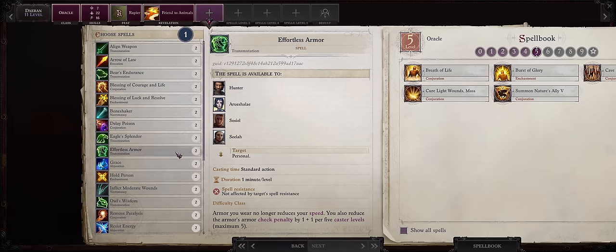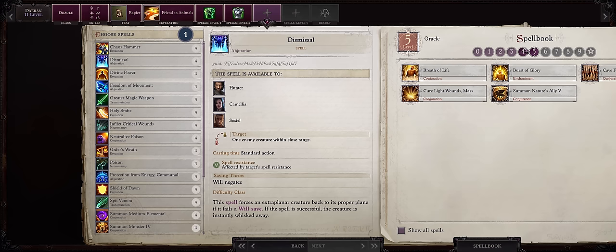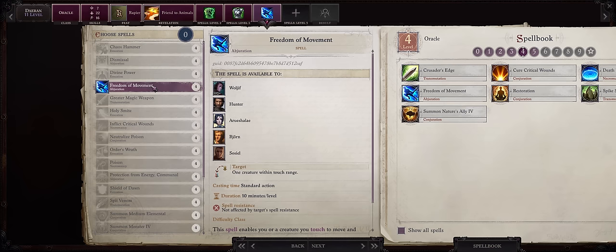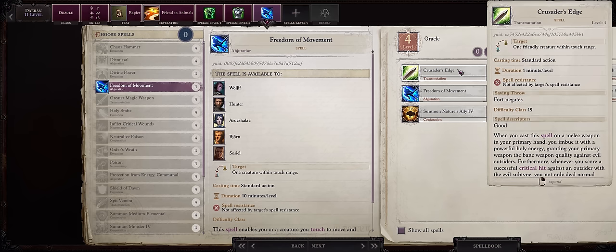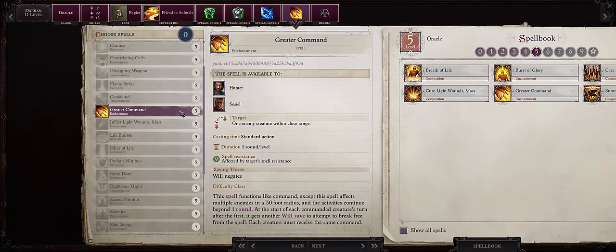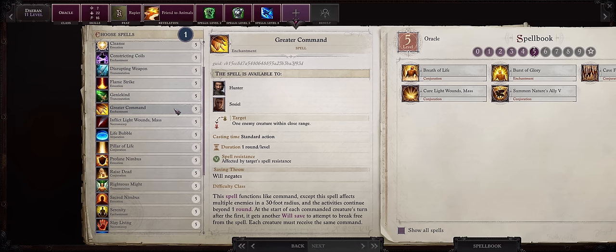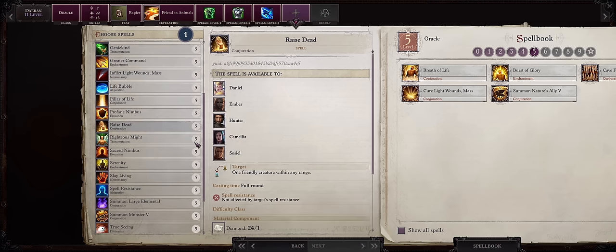You can pick anything else here — might as well go for Effortless Armor — and then either Magical Vestment or Remove Curse. At this point I'd go for Freedom of Movement, as I often have it cast for me instead. Daeran is kinda low on level 4 spell slots because of both Death Ward and, most importantly, Crusader's Edge. For another level 5 spell, you can pick Greater Command — one of the ultimate crowd control effects in the whole game — but Daeran won't get spell penetration feats or a DC boost to enchantment, so I'd rather leave it for Amber or the main character. Instead, I'd pick Spell Resistance.